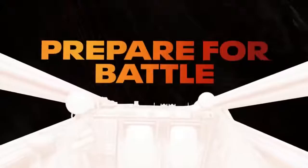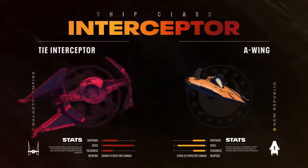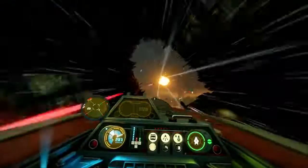To take the fight online, you'll need flight time with all eight ships. Fighters are the most flexible and versatile, able to handle any situation. Interceptors are fast and highly maneuverable — ideal for hunting down your opponent's starfighters.